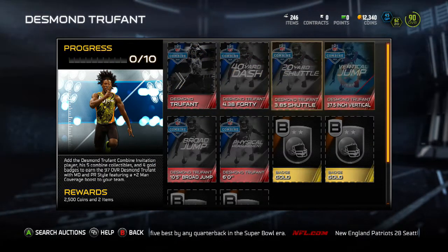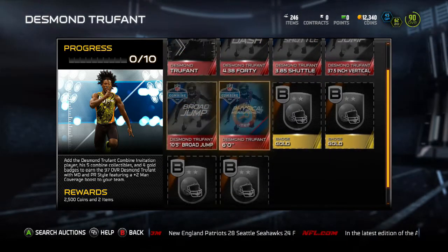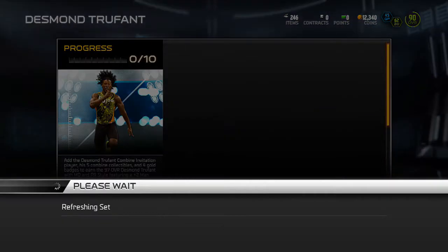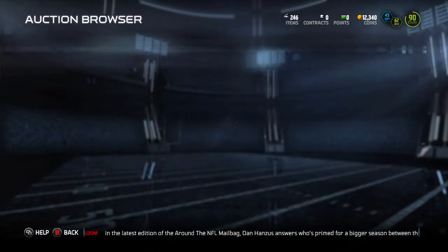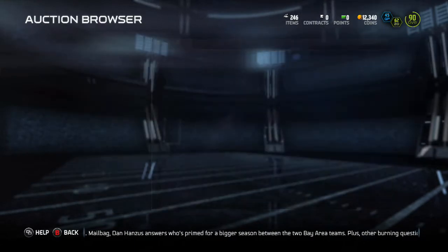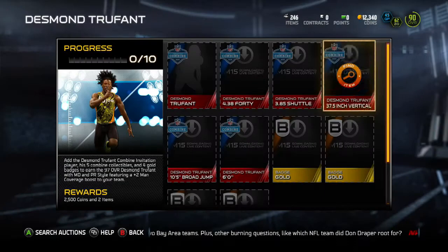These Combine Warrior cards have stats from their combine. There's usually one collectible that everyone pulls, so that one is really cheap. The others you have to look for — this one here is 38k — so unless you pull all these or you're really desperate, it might not be worth building the set and you might be better off just buying the card outright.